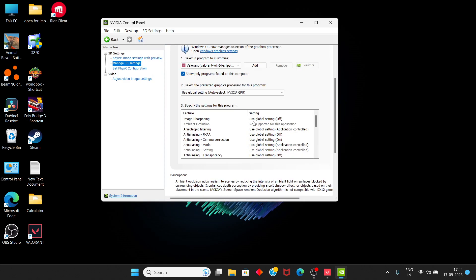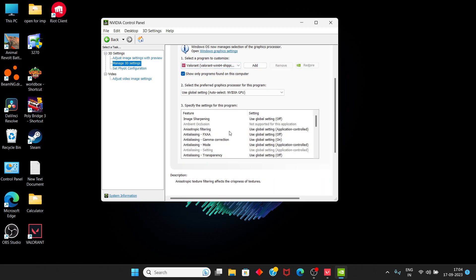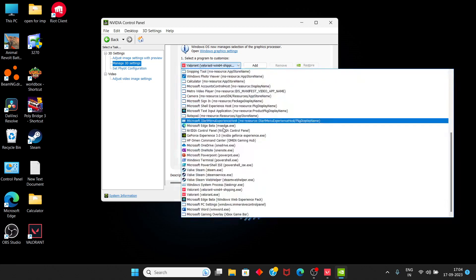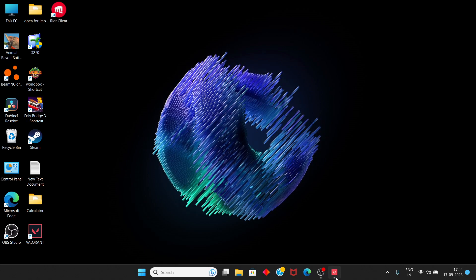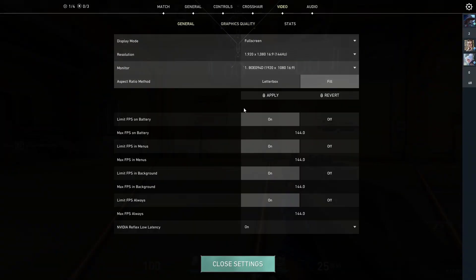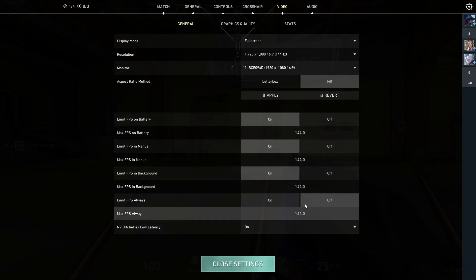After that, go here and select this. You can find the Max Frame Rate setting here. Select one and find the Max Frame Rate setting, then just turn it off. Do the same with the other executable. Set Max Frame Rate to Off, then click Apply. Now it's done.